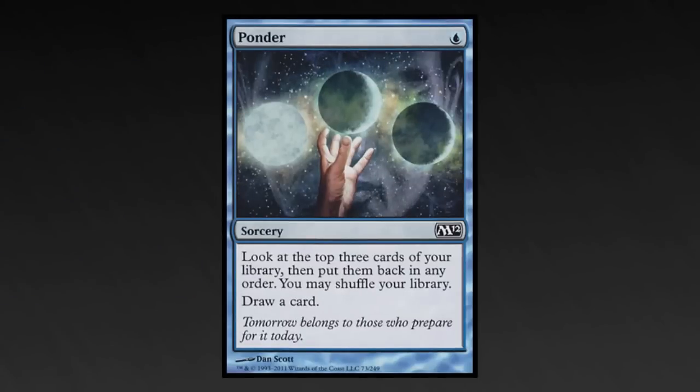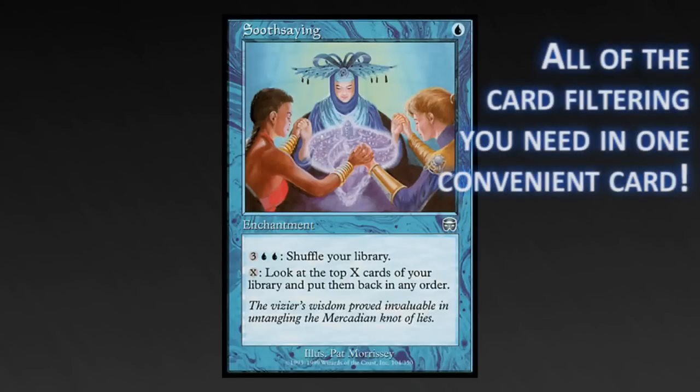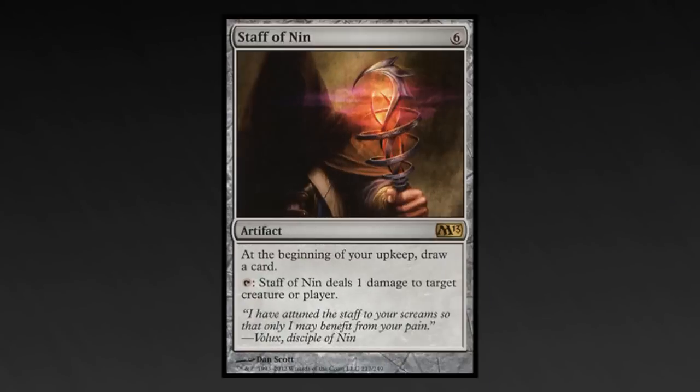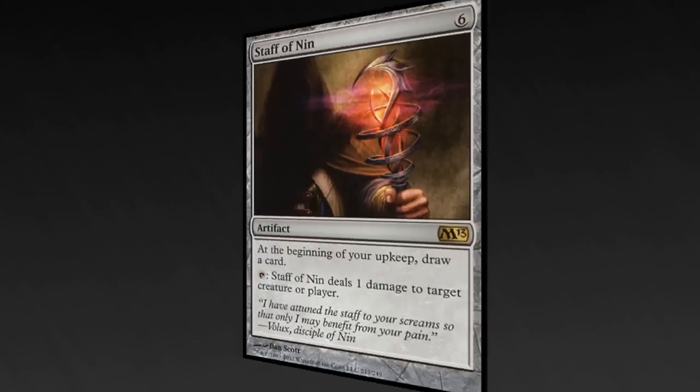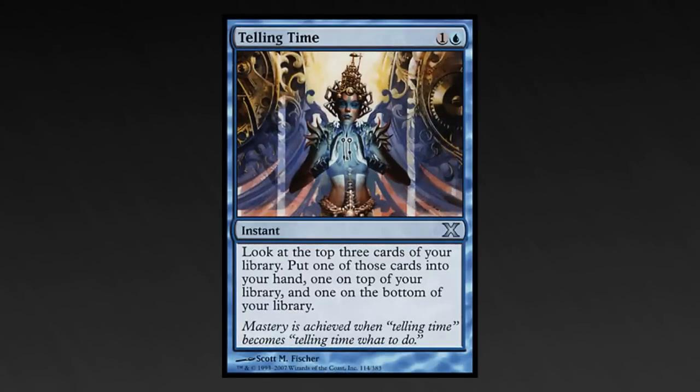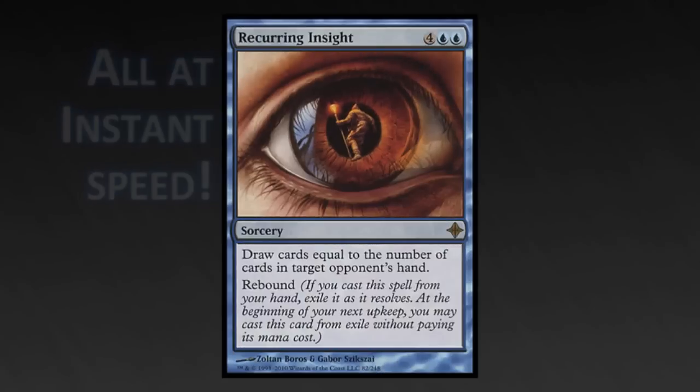Ponder: take a look at what's coming and shuffle it in if you don't like it. Soothsaying lets you permanently have the ability to look and shuffle. Staff of Nin: six mana is a lot, but having a colorless source of draw power that lets you pick off utility creatures is very handy. Telling Time lets you draw a card, set up your next draw, and ship that useless card to the bottom of your library. Recurring Insight will make you want to hug opponents who control a Consecrated Sphinx.